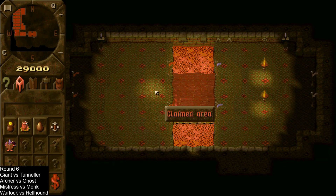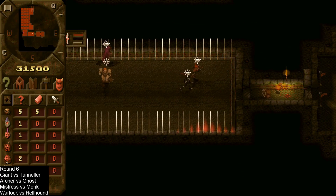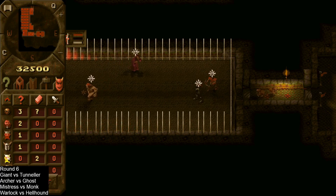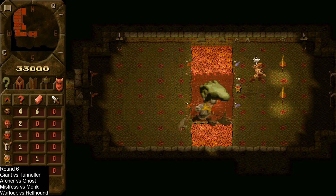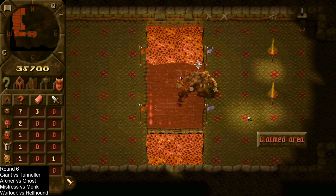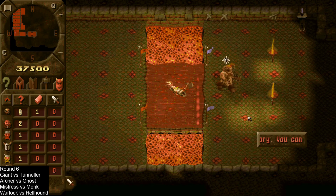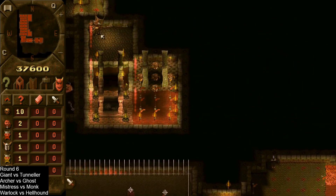I figured since we only have one round left with four more battles, we'll finish it off in this video as well. We have the giant versus the tunneller — both of these feature quite early in the campaign and both have a relatively low number of spells. We've got the speed there with the tunneller, but the giant's sheer might and strength finished him off.